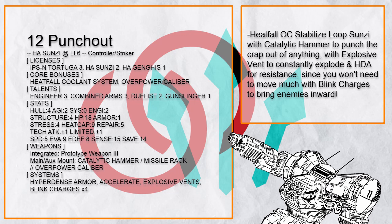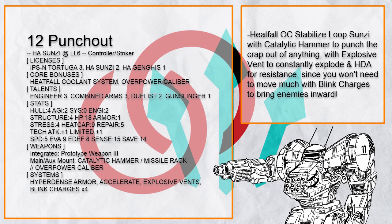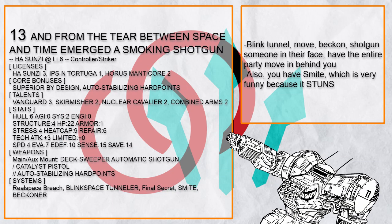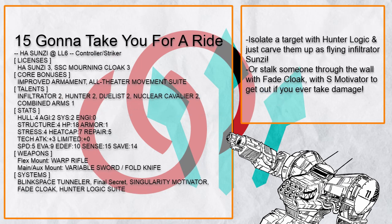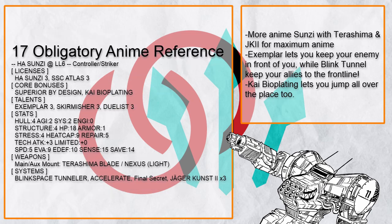Finally there's 'Punch Out,' a Heatfall OC Loop Catalytic Hammer-packing Sun Tzu that just wants to punch the hell out of everything, with Explosive Vent to explode even harder and HDA for good defense when you're punching stuff — not like you need to move with Blink Charges around anyway. And that's all on the controller striker Sun Tzu, which not only works well with the frame's traits and has a ton of systems in its own license to move like a maniac, but Sun Tzu is also beefy enough with one armor to survive punching and supporting everything at once.